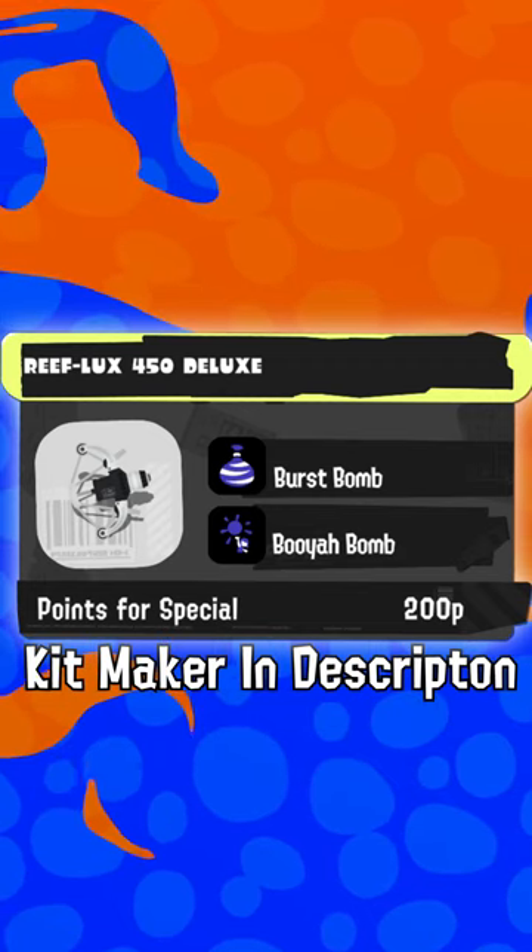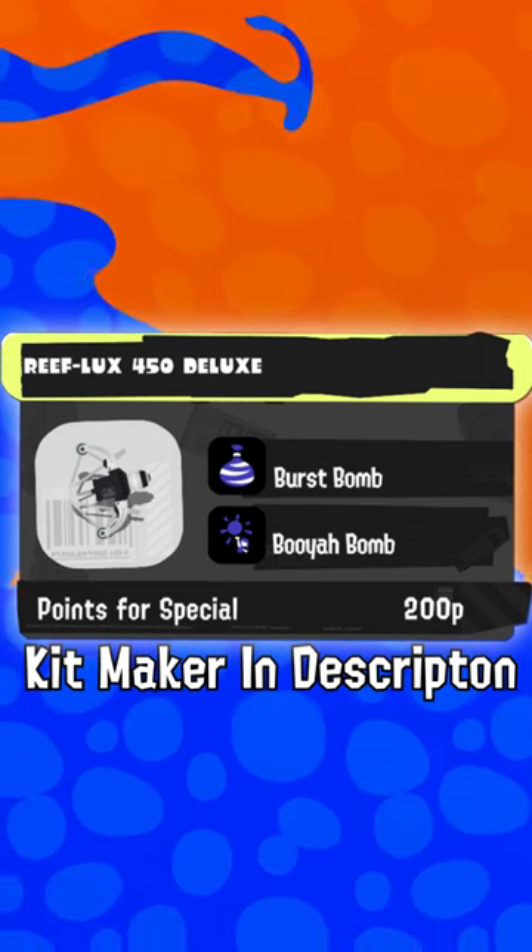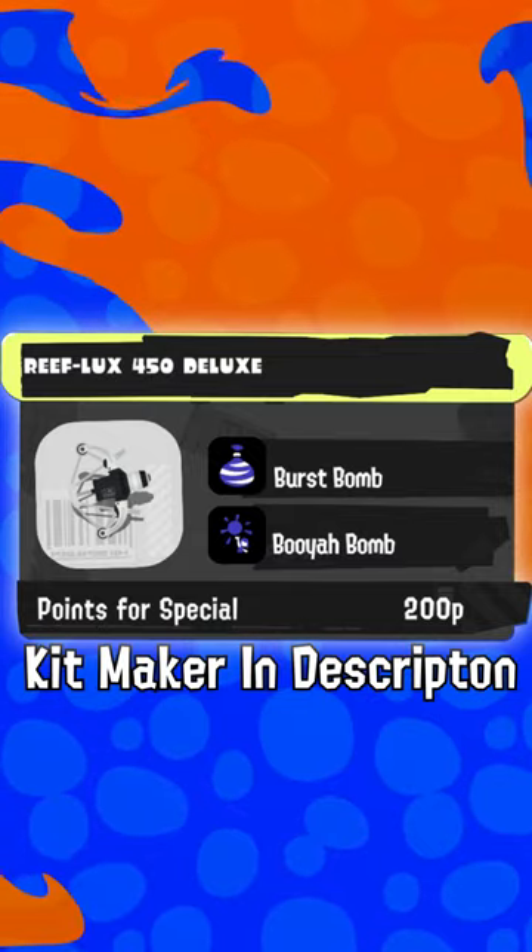Burst Bomb is an obvious self-defense choice as it's flexible all around and could combo with potential partial charges from this weapon, while Booyah Bomb could be used to keep yourself alive as well as get your team in.